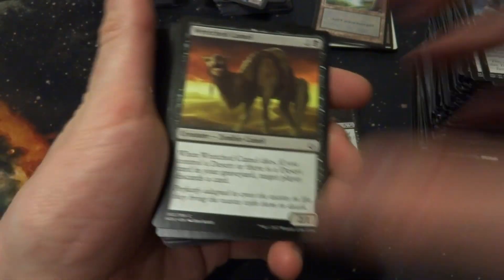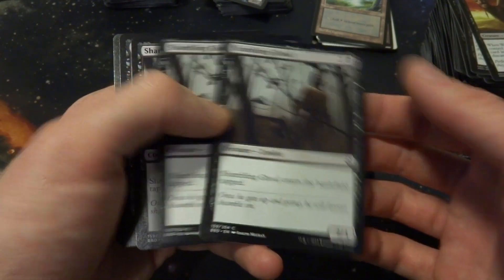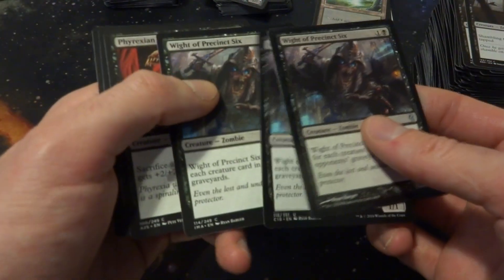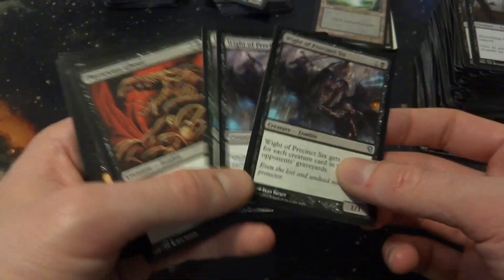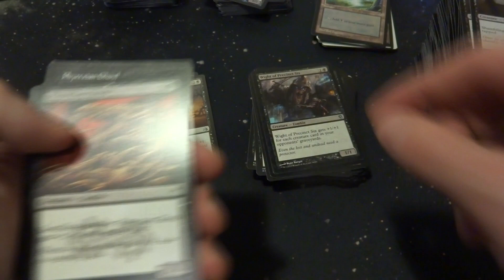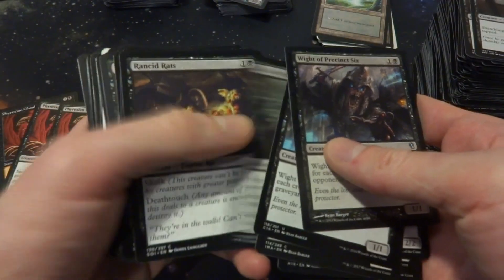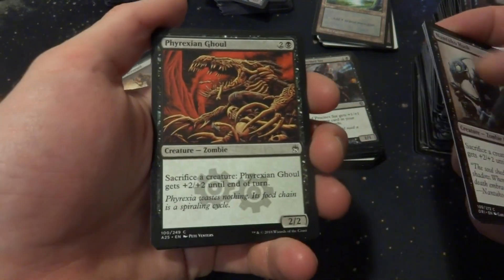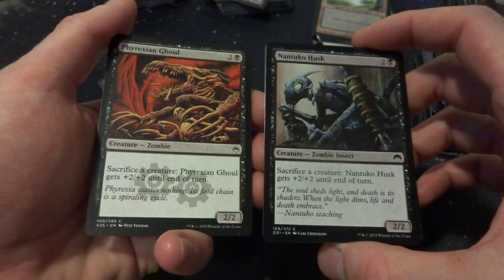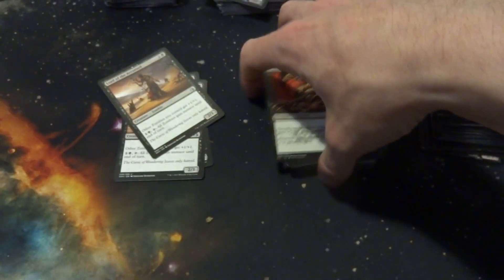Zombie Camel — if it dies and you control a Desert, target player discards a card. I don't have any deserts. Shambling Ghoul enters tapped, pretty much like Skate Zombies. Rite of Precinct 6 gets +1/+1 for each creature card in your opponent's graveyard — that could be powerful. Pyrexian Ghoul and Nantucko Husk are essentially the same card — both 3-drops at 2/2 that you sacrifice a creature to give +2/+2 until end of turn. Which one has better flavor? I like the Pyrexian Ghoul — it looks way cooler — so this is the winner by default.